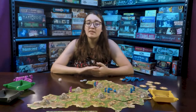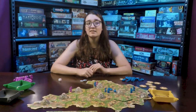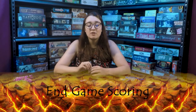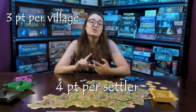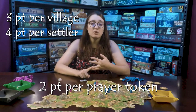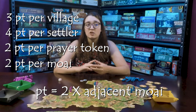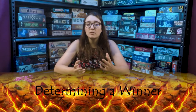The game ends when there are two or fewer volcanoes left on the board. The round will continue until it reaches the first player so that everyone gets an equal number of turns. At the end of the game, you'll also do some scoring for your remaining items left on the board. Each village will be worth three points. Each settler will be worth four points. Each prayer token you have will be worth two points. Each moai will be worth two points. You'll also gain two points times the number of moai adjacent to each other.